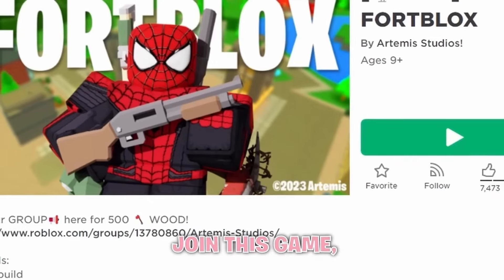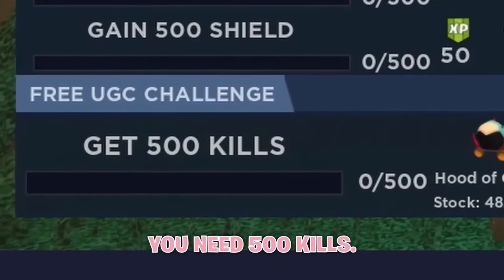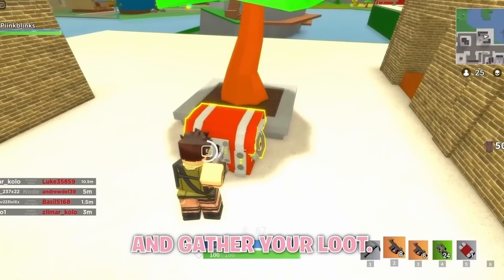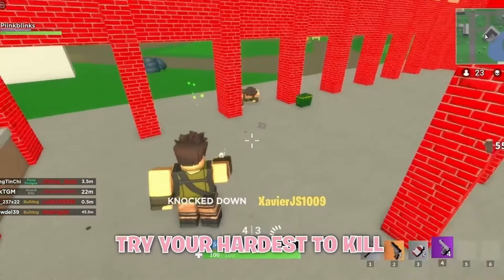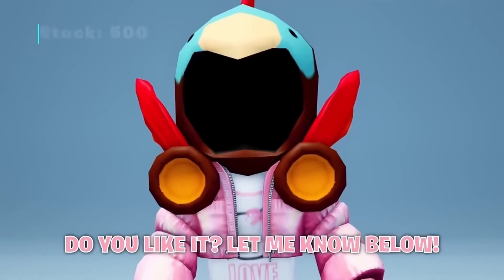Firstly, join Fort Blocks — it's basically Fortnite but in Roblox. To get the item, you need 500 kills. Press this button to join a game, land by a chest, hold E to open it, and gather your loot. Once you have a weapon, try your hardest to kill the other people in the server. Once you reach 500 kills, you should be able to claim the free item. Do you like it? Let me know below.